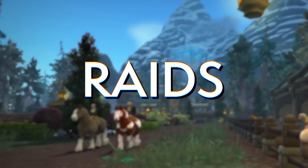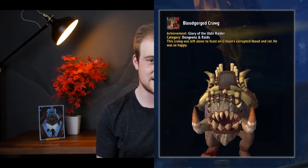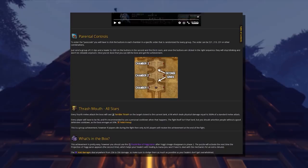For raid mounts, the Blood-Forged Krolusk comes from Glory of the Uldir Raider. It shouldn't be too difficult in the long run since it's doable on normal difficulty. In a few weeks you can get a group of heroic or high Mythic Plus geared players together and it should be fine. Some of the achievements actually seem really fun — the Fetid Devourer one has everyone eating a terrible Thrash, which will be fun for the clothies.